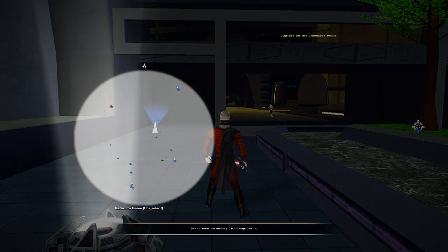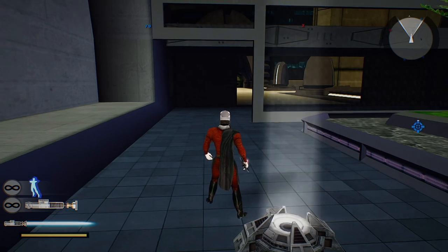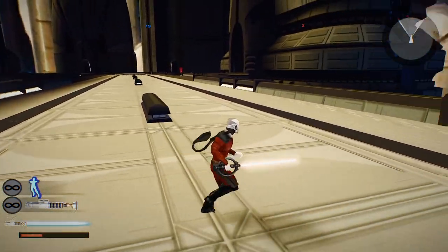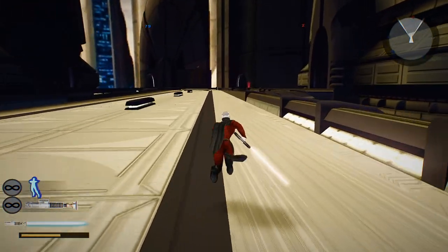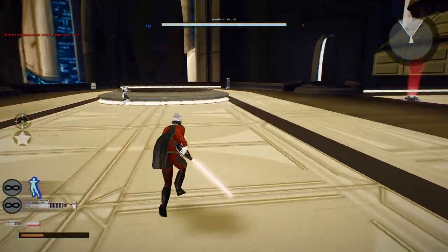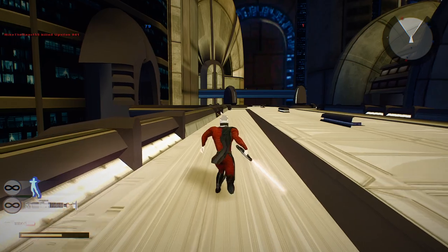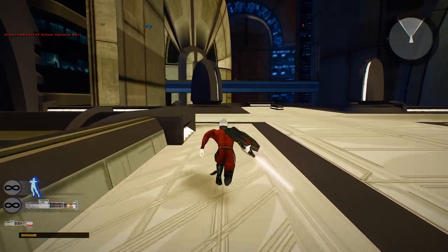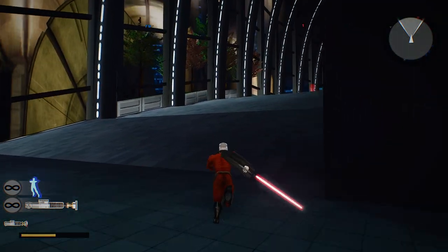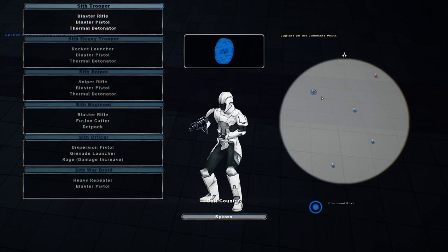Their reinforcements are dwindling. Looks like one of them is at command post three. A command post is under Imperial control — the enemy is losing reinforcements. And there's an invisible wall — I keep forgetting that's there. We've lost control of a command post; hostile reinforcement count is diminishing. There's one left — the enemy is losing reinforcements. I wonder how they got over there. Their reinforcements are dwindling.